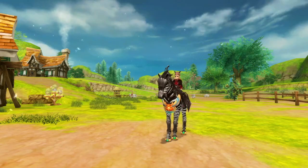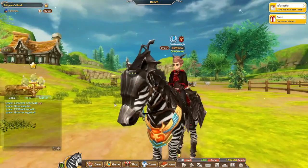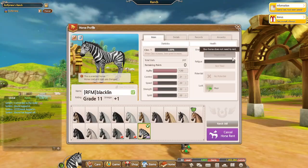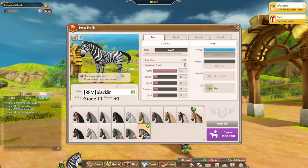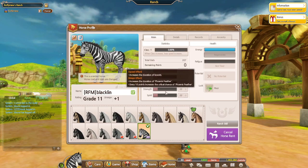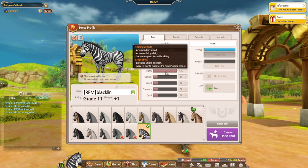Hello everyone and welcome back to the channel, my name is Rafi. Today we're doing a bit of a different video — we're going to be doing some speed, but I thought it'd be interesting to do a solely sliding-based build for Alicia speed racing. I have this agility horse here, it's a rental of course.